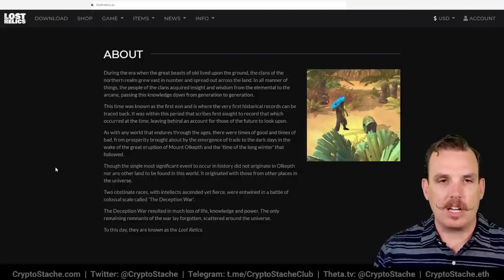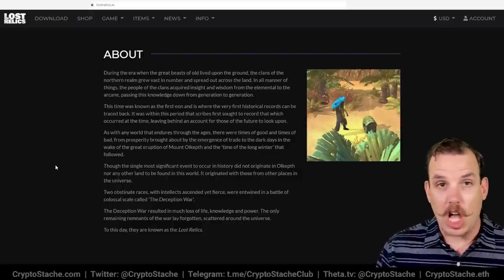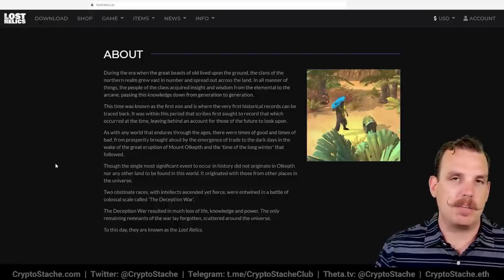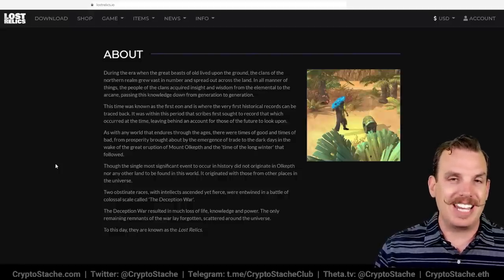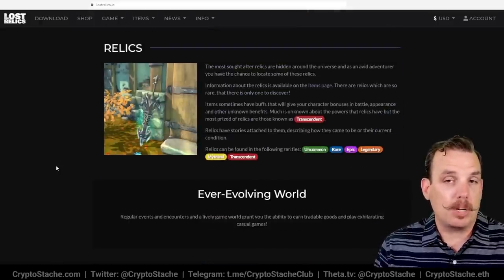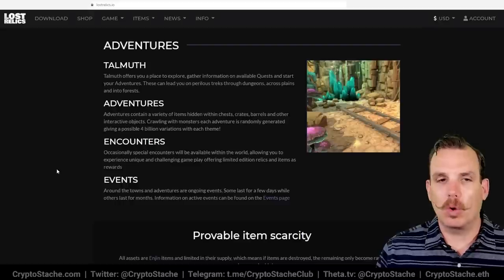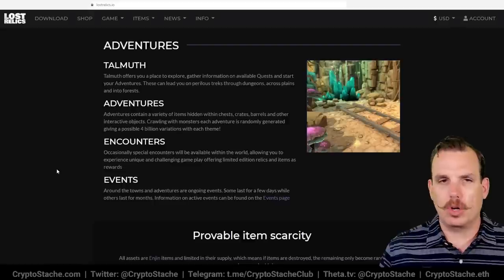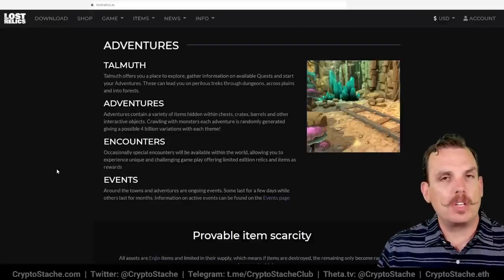You're going around looking for chests and lost relics as you play, and they've added a ton of great features — a town where you can talk to NPCs, a tavern with quest givers, and an in-game marketplace where you can actually buy and sell items right inside the game. There's also in-game gold you earn, and things called adventure stones which you need for questing the dungeons.